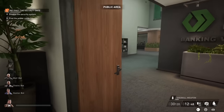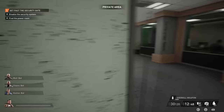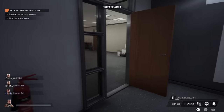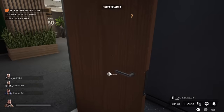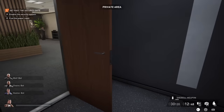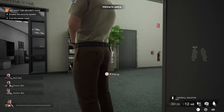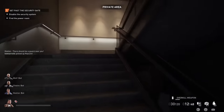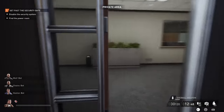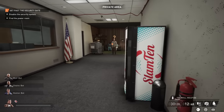Next thing we have to do is go to the power room. You will be told where it is — it's either on the second floor, or I have also seen some footage where it can be on the roof, but in my experience it was always on the second floor. Before you go there, there is a guard patrolling on the first floor. He has a keycard — it can be the blue keycard or the red one — but just in case, make sure that you take it before you go upstairs, because if it's the red one, you will need it immediately. So just wait for him to pass, make sure that none of the employees see it, and then you can pretty much just grab it.